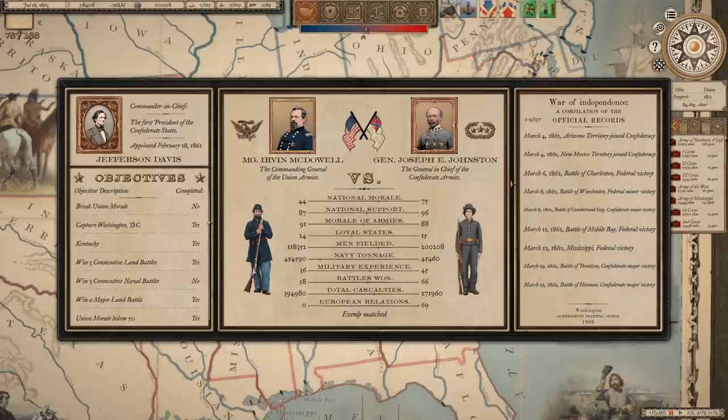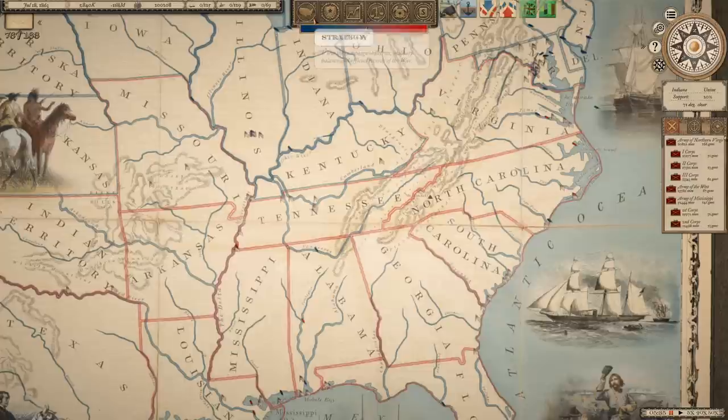Welcome back everybody to some more Grand Tactician: The Civil War. This is my 1862 Confederate campaign. We are in the closing stages — we now outnumber the Union almost two to one in fielded manpower. His national morale is down to 44; as soon as it hits below 25, the war will be over. I'm still hoping we can get French intervention — we're at 69 on that.